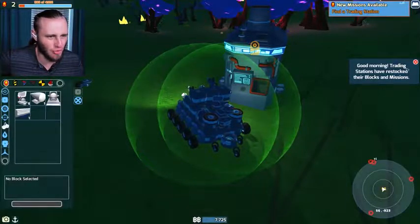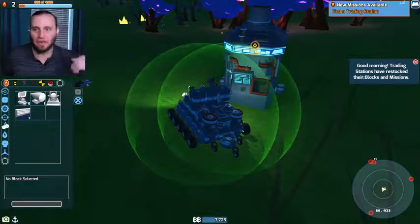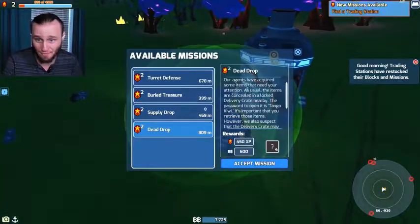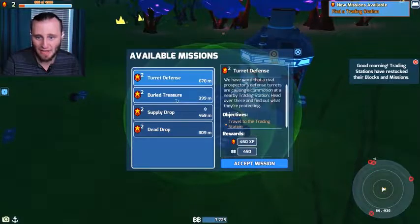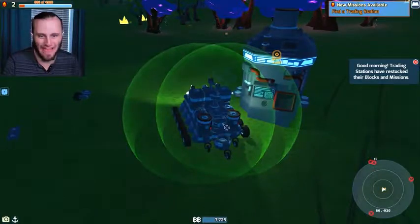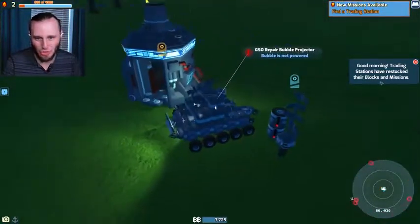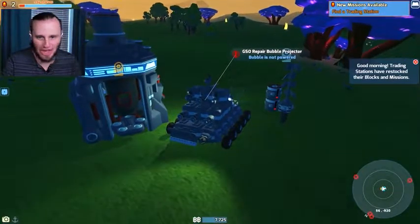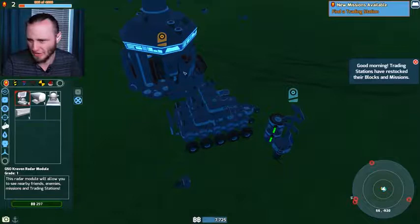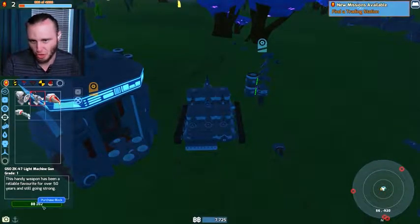Oh, that was a quick night — it already says good morning. Trading stations have restocked their blocks and missions. So every night is when new missions happen. I still have my four missions: turret defense, buried treasure, find the delivery crate. Let me recharge my batteries. I want to get more guns — you guys know how I am, I'm all about the guns. Let me get some more guns. If I click on the computer — weapon blocks. Let me get light machine guns for 200.